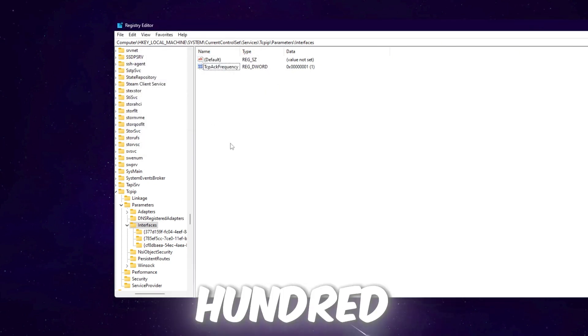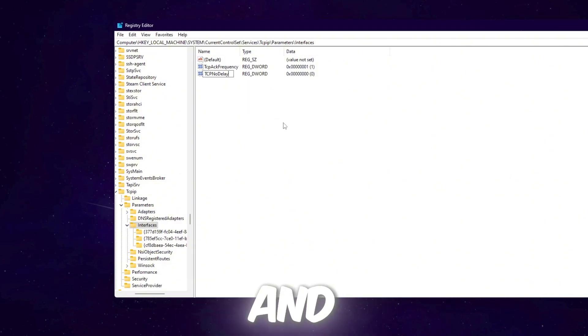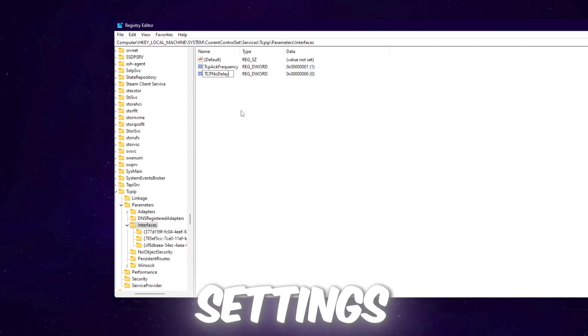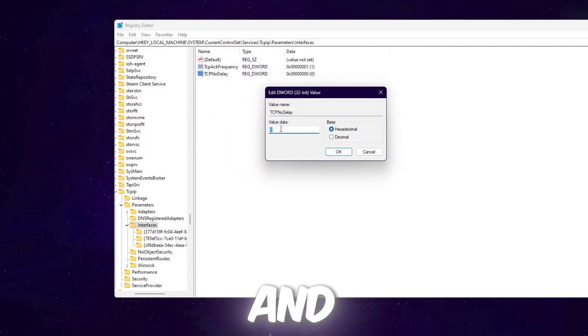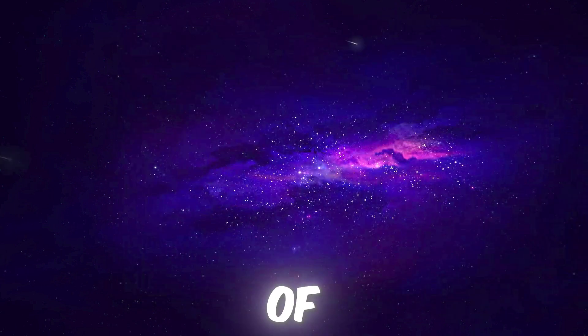Create another registry value: right-click, New, DWORD 32-bit value, and name it 'TcpNoDelay' — make sure to use the same capitalization. Hit Enter, double-click it, set the value to 1 with base Hexadecimal, hit OK, and close the Registry Editor.